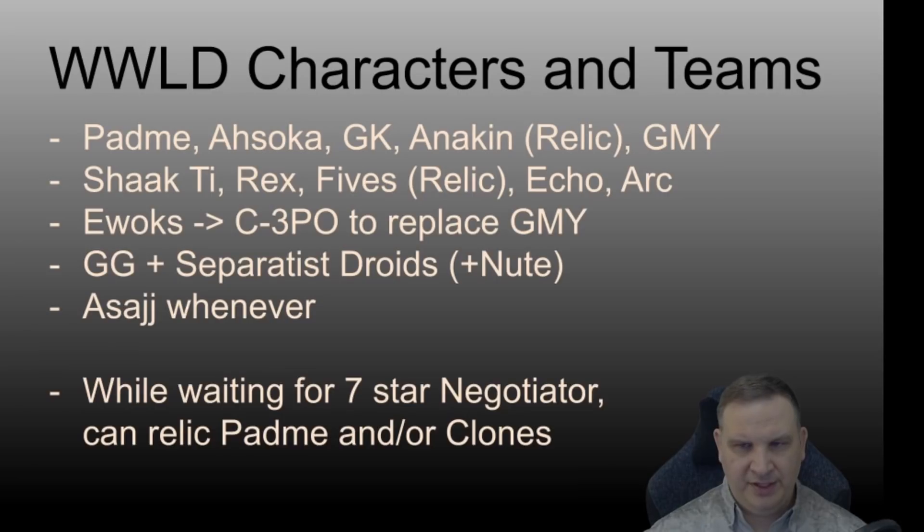At some point you want to do the Ewoks to get C-3PO and replace that Grandmaster Yoda in the Padme team. And then you have to get General Grievous and the Separatist droids. Newt is an easy sixth character to build with the idea of 3v3 — build him as your sixth character for that team. Then you can flex those droids: one with Grievous and one set with Newt. And then Asajj you can build pretty much whenever you're ready to close out the deal and get that GAS going.